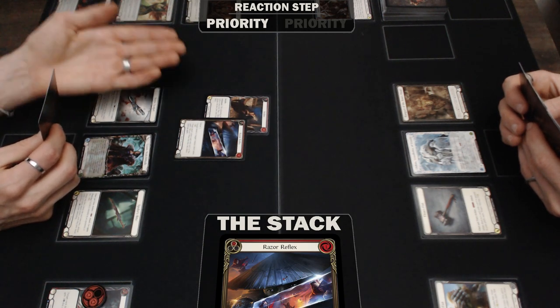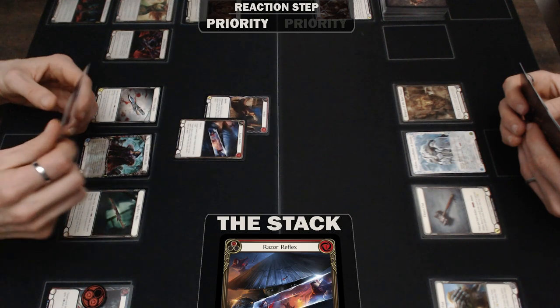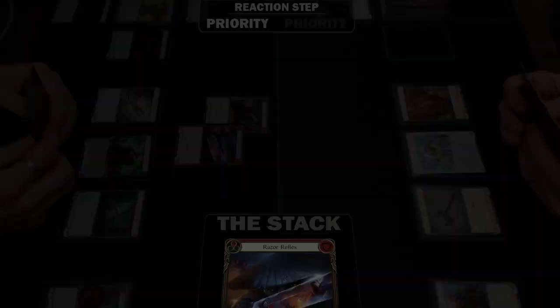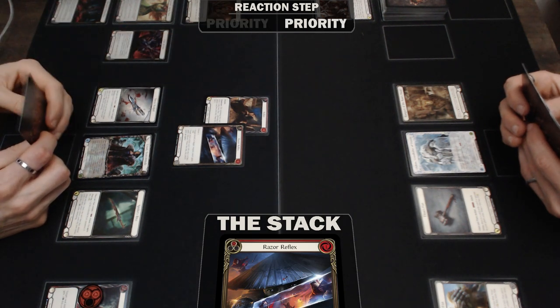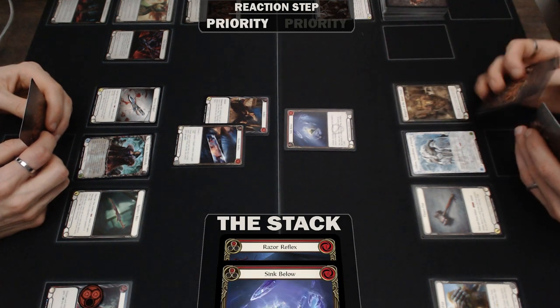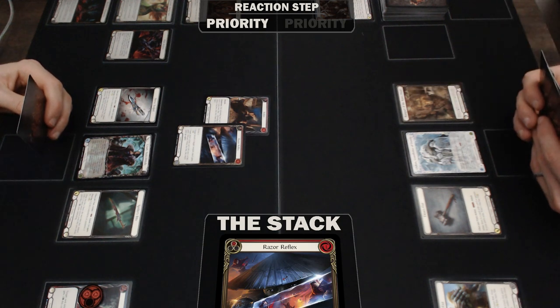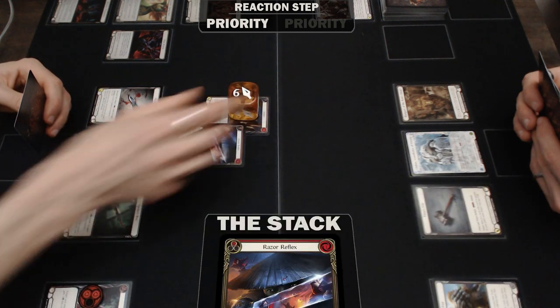The turn player in this situation has two options: first, pass priority to the defending player with the Razor Reflex as the top layer of the stack; or second, hold priority and add another reaction or instant to the stack. When the turn player passes priority, the defending player can add their own reaction or instant to the stack, or simply pass priority back. At this point, both players are considered to have passed priority in succession, which resolves the top layer of the stack.